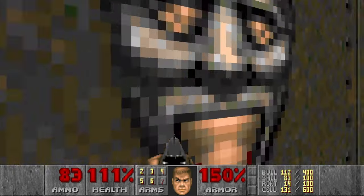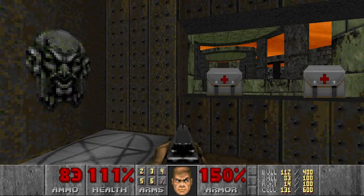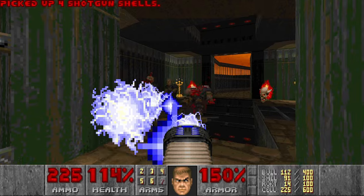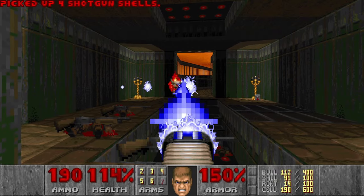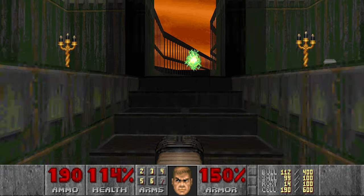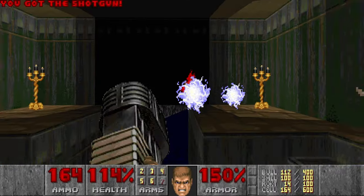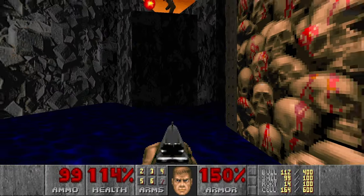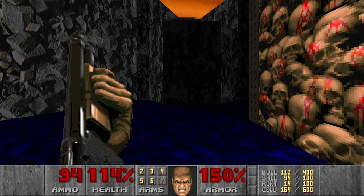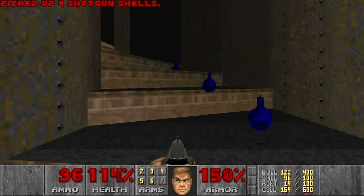Next section is a bit tricky because there will be a Cyberdemon — not an ordinary Cyberdemon, but a teleporting Cyberdemon. So you kind of have to dodge his attacks and wait until he is teleported away. Let's see how it goes. First I want to create some space, then it will be a bit tricky — I will need to dodge the rockets. I got lucky, he teleported rather quickly. Then let's kill these guys, then move on here. And now we can kill stuff here as well. I almost got full shells, and that's good because I will need them right now.